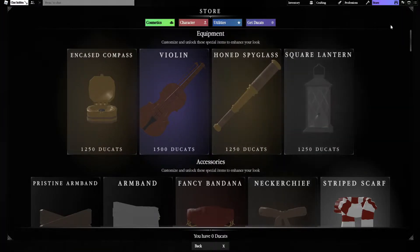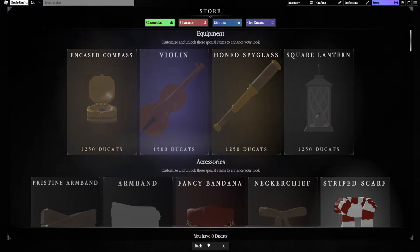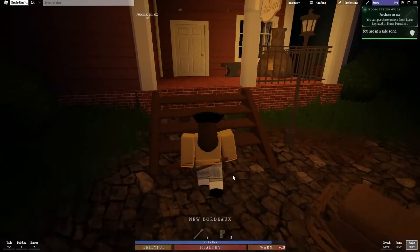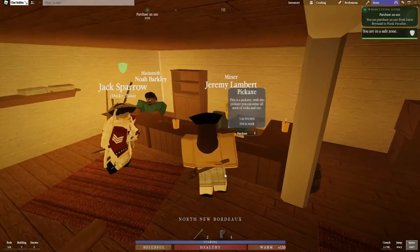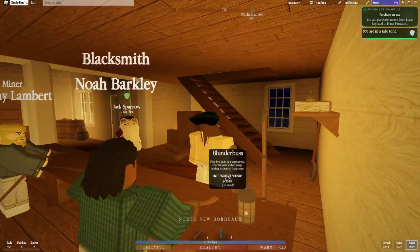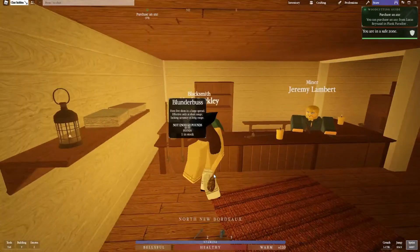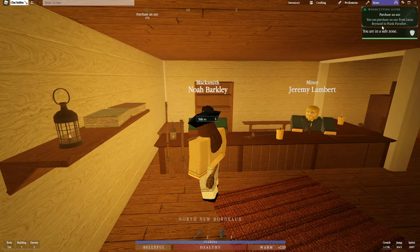I find another store but I'm confused about the interface and getting flustered. Everybody watching is probably thinking it's obvious, but I can't find the back button. I walk into a shop and I hear gunshots in the distance — that is terrifying. I'm just going to stay here for safety. I don't even know how much money I have right now.